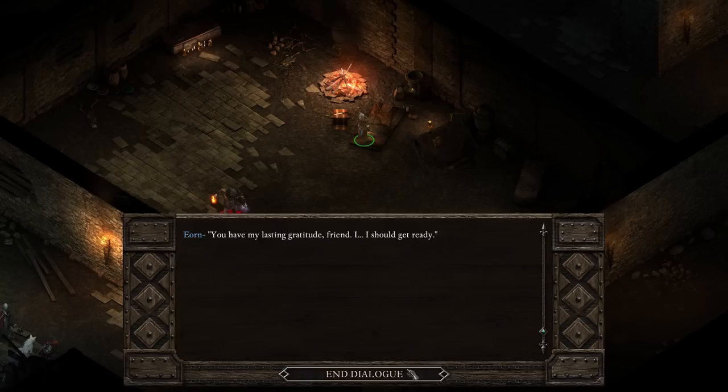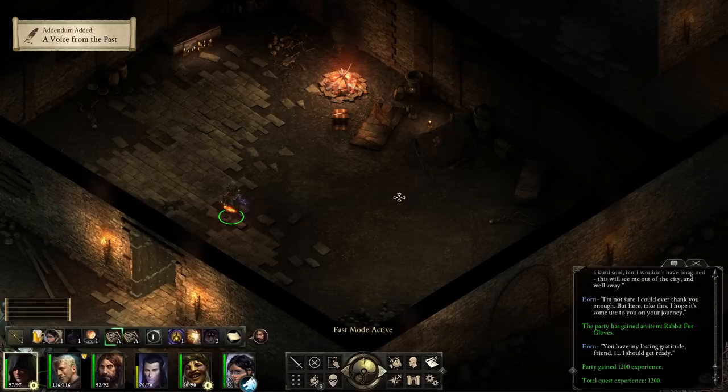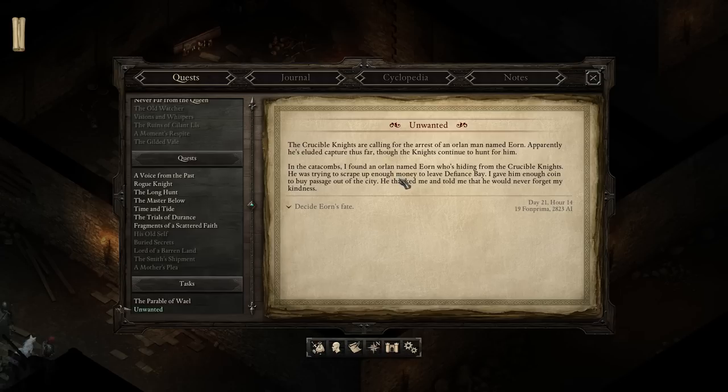So: here, this should be enough to buy you passage out of Defiance Bay. Eon stares at you in disbelief - but... this... his face twists as he struggles with words. They said you were a kind soul but I wouldn't have imagined this. This will see me out of the city and well away. I'm not sure I could ever thank you enough - but here, take this. I hope it's some use to you on your journey. You have my lasting gratitude, friend. I should get ready. Addendum added - a voice from the past.